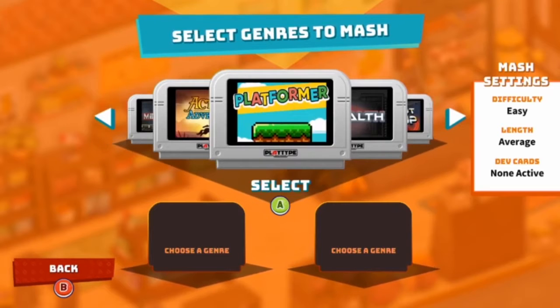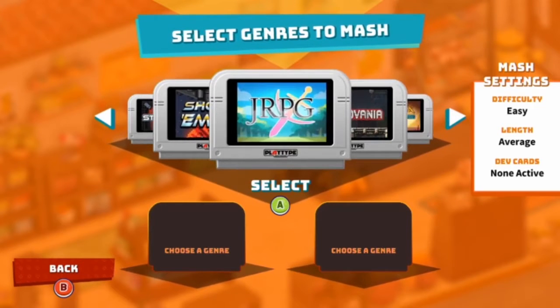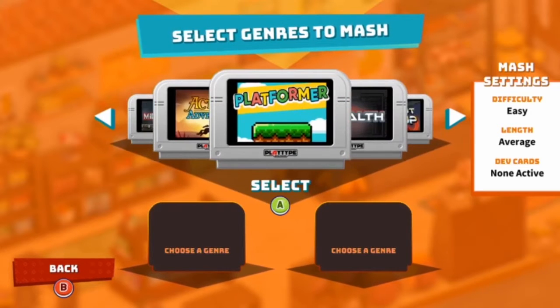Because you two are here, EP and Nathan, you can choose a category each and we'll see what happens. We've got platformer, stealth, shoot em up, JRPG, Metrovania, action adventure and platformer. You both choose a genre each and we'll see what comes out.